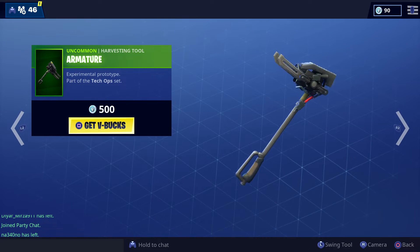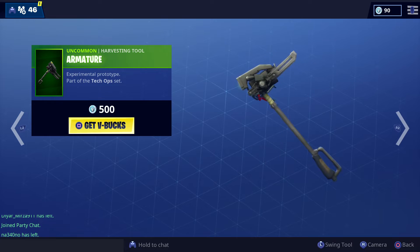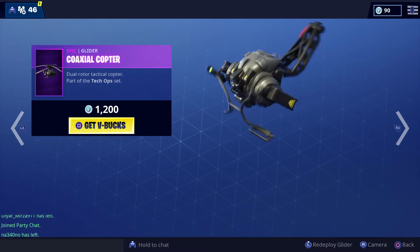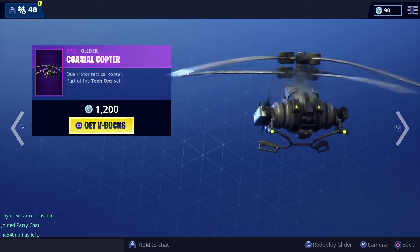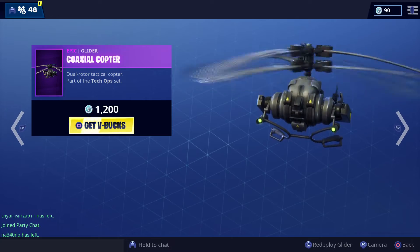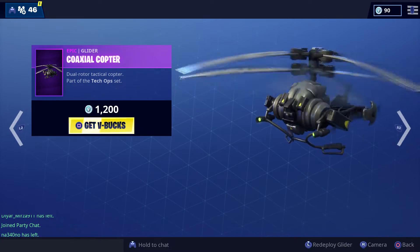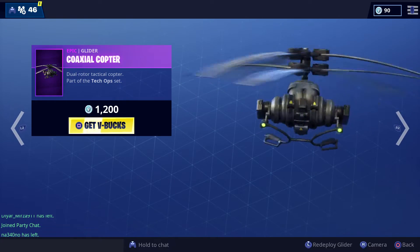Then we have the Armature — this is a doo doo pickaxe, I wouldn't buy this, even though it's only 500 V-Bucks. And the Koei Axial Copter — this is a pretty nice glider, actually a really good glider, I like it. It's kind of like a drone with the helicopters and you can fly with it. I'd say it's decent at 1200 V-Bucks, not bad.